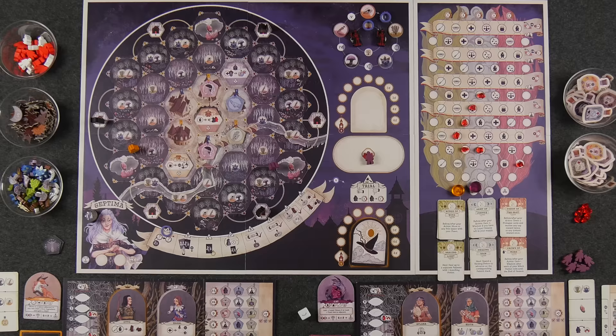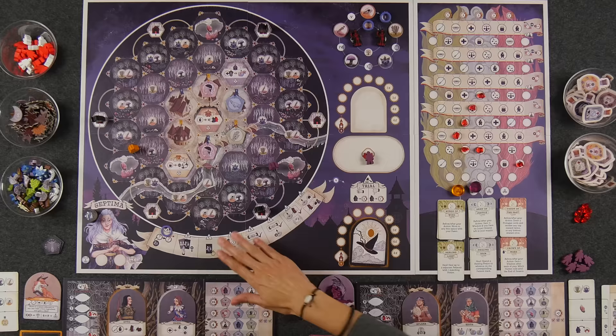In this game, we're trying to prove our worth to become the next Septima, the next high leader. To do that, we have to do things that witches do — heal patients, brew potions, make charms — but we have to do it in secret. On the board, we also have witch hunters patrolling their own zones. We start the game with three of them, but over the course of the game we're going to have all five. So it's some scary business.